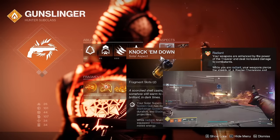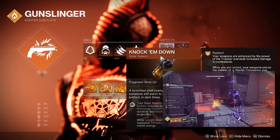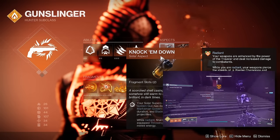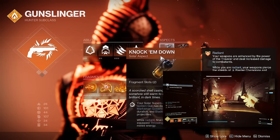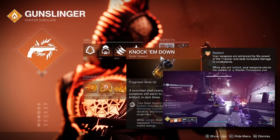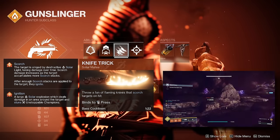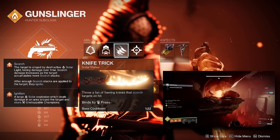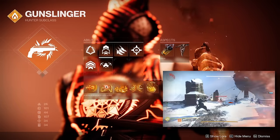Onto the aspects — the first one is Knock Em Down. In short, your solar super is enhanced: Golden Gun Deadshot has increased damage resistance, Marksman Golden Gun has increased duration, and Blade Barrage launches more projectiles. While you're Radiant, any final blows with your melee are instantly refunded, and this is what allows us to chain our throwing knives infinitely. And in case we ever lose that chain — whether we miss or don't get a kill — that's what our dodge is for.